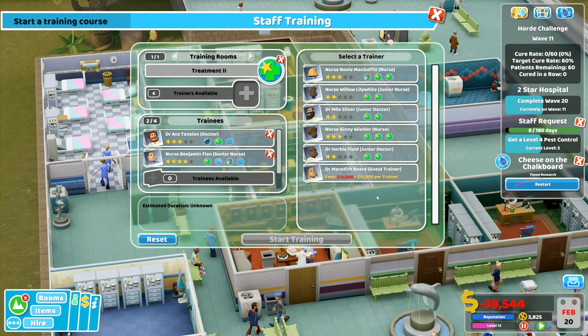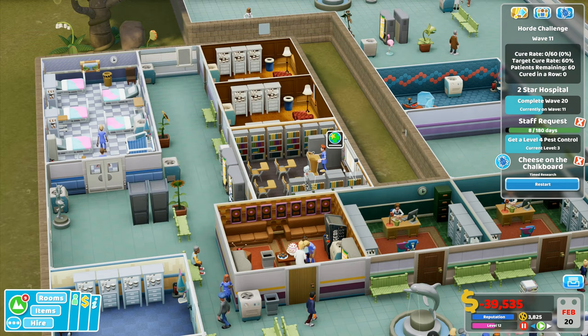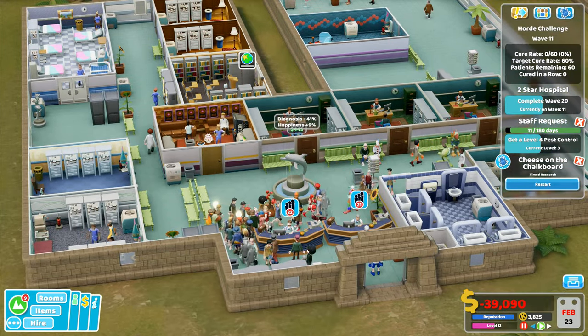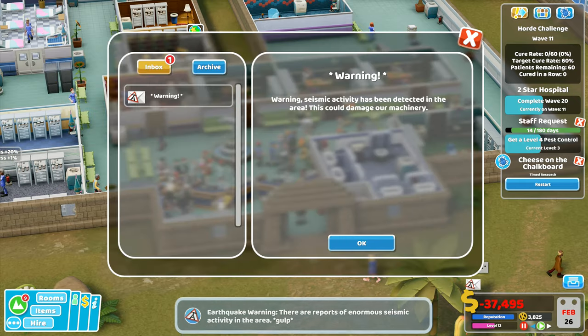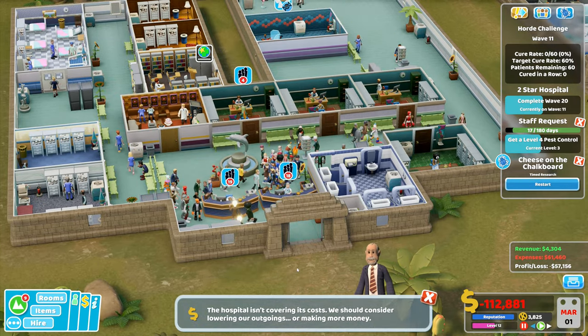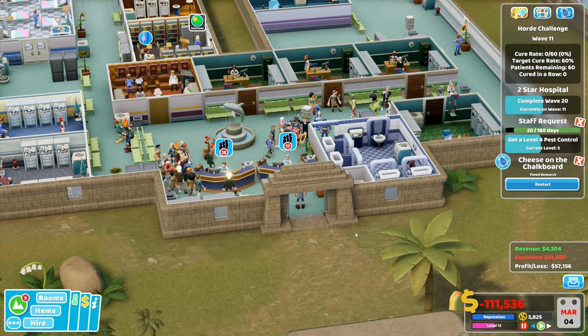Trainers available — it's more than 30 days for all of these. I'm going to start training now; it'll take a month but I think it's worth it. Once that's done these two can get their training underway as well. Earthquake warning — seismic activity detected. The hospital isn't covering its costs — minus 111,000 right now. Someone required in the DNA lab.